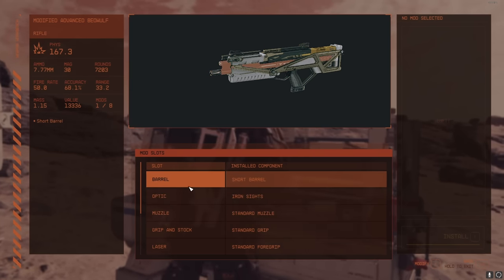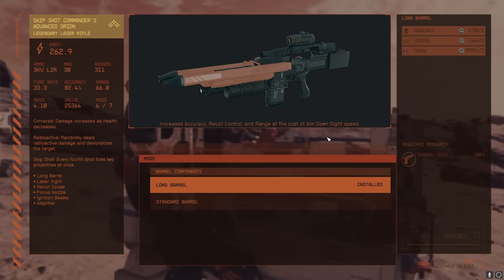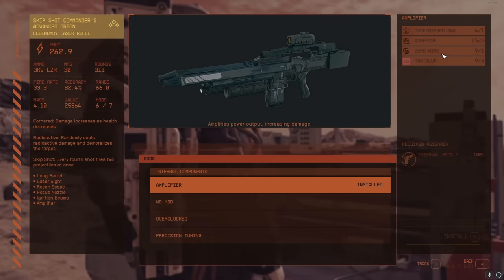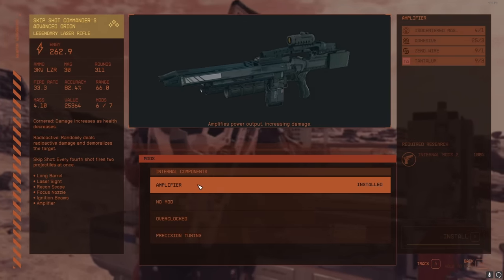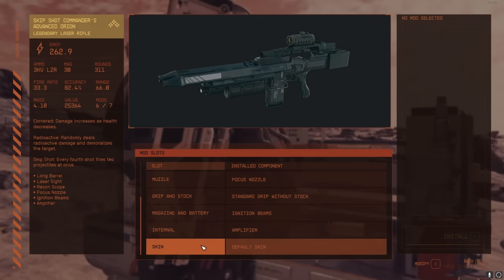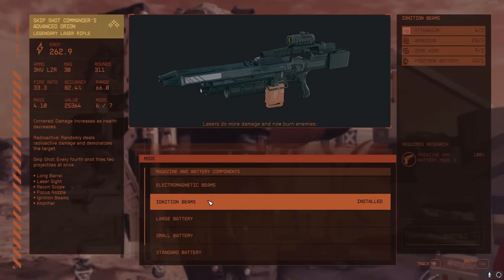One of my favorites is the Orion, which I've fully decked out. It has a long barrel for accuracy, recoil, range, and aim-down-sight speed. The main thing is it has an Amplifier — this is where you get some crazy materials. You need an Isocentered Magnet and Zero Wire, which you can make at an industrial workbench or buy. Amplifier on a laser weapon just flat-out increases damage: without it, it does 198; with it, it does 262. The Magazine and Battery slot has Ignition Beams, making lasers do even more damage and burn enemies. The Muzzle mod increases damage, headshot damage, and range.